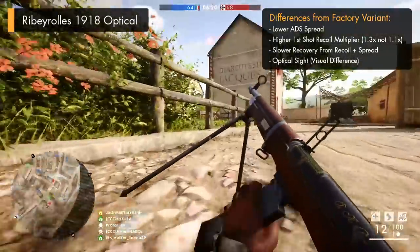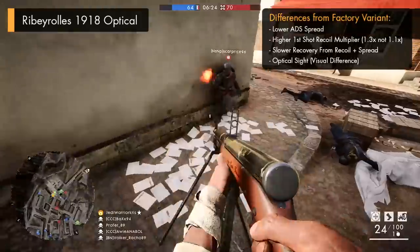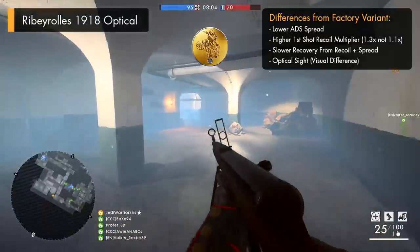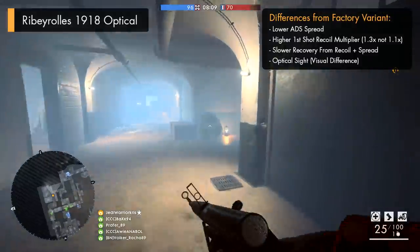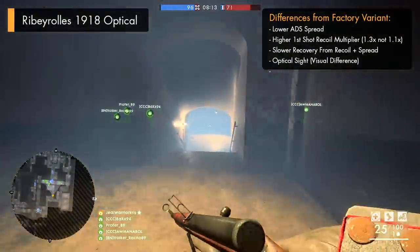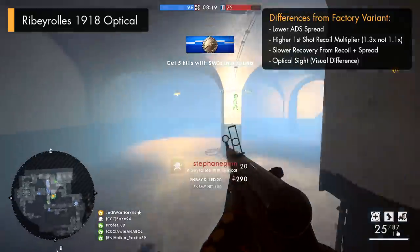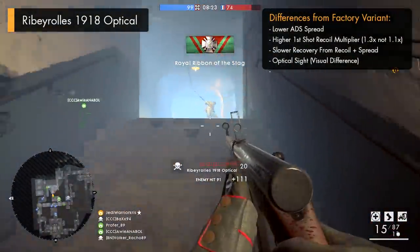This might make the factory variant seem like a more suitable choice for those of you who like to tap fire, and it might give you a bit more of an advantage for longer range gunfights for this reason too. But the Ribeyrolle optical might generally be a more accurate one for closer range showdowns, with fully automatic fire being more precise due to its lower spread values, so some players might prefer this feature even more. Though I've got to say that personally, the optical variant seems like it has quite a lot of visual recoil, and this might make it seem less appealing and generally harder to use in a lot of situations.